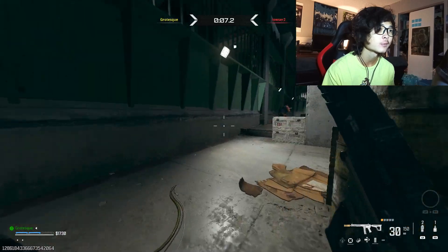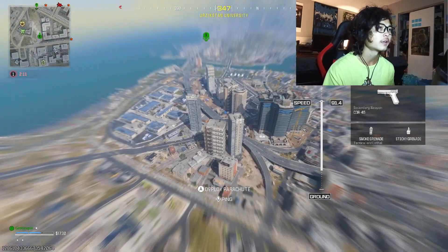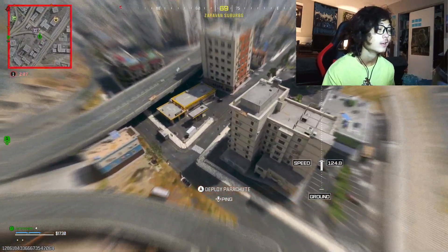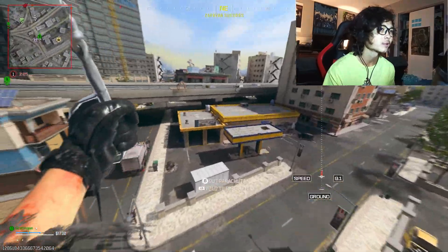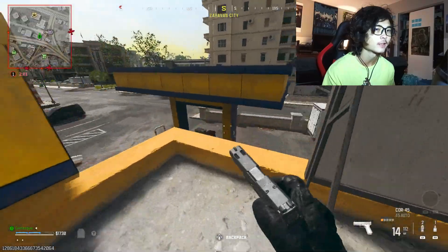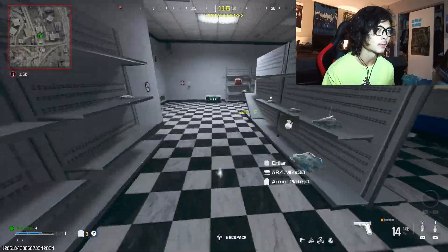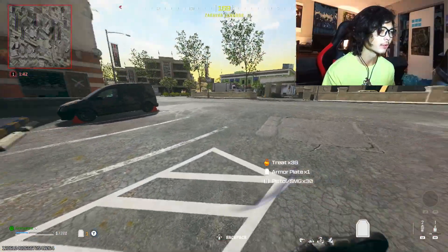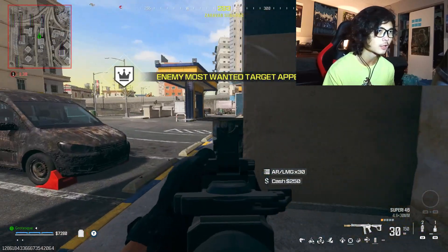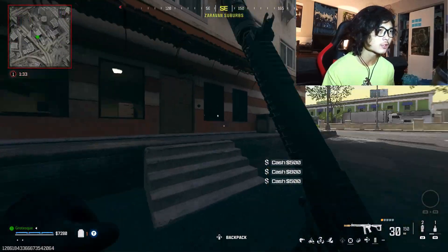Where did this guy even go? I probably shouldn't go out to where I literally just died, so I'll go out here and see if there's any loot — probably not since this is the main Sarvan City area. I'm salty that I lost my Tempered Plates, but as long as I can get my loadout it won't be long before I have them back. I only looted up one building and I already almost have enough for my loadout drop.